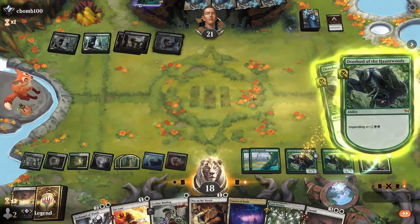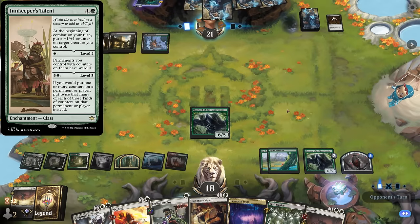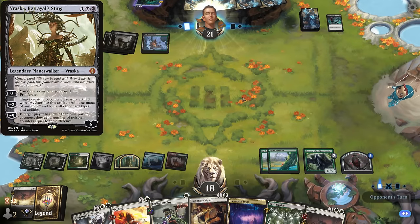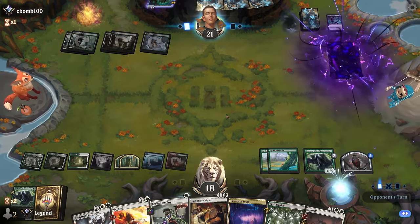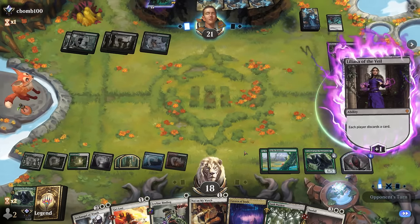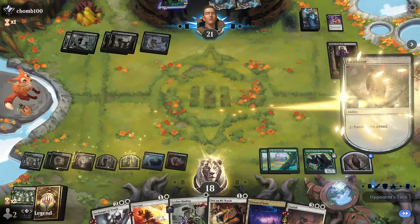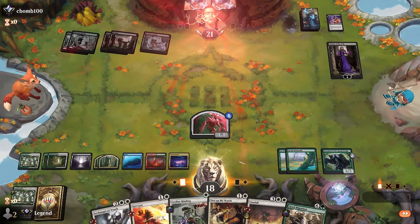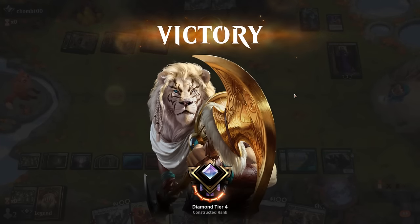End of turn we can animate our Incubator. We have multiple answers to enchantments in case the opponent is on the Innkeeper's Talent combo with Vraska. A Liliana is next — that's fine, we have plenty of cards to discard to it. Animate the token, Archangel of Wrath can also damage it. Our opponent has seen enough — there's just no way they can deal with double Beanstalk this early in the game.